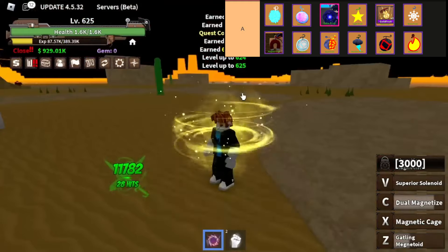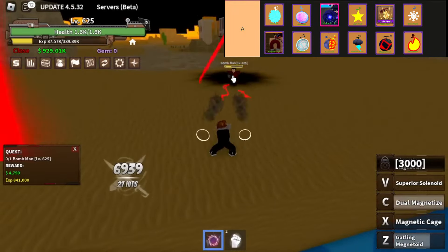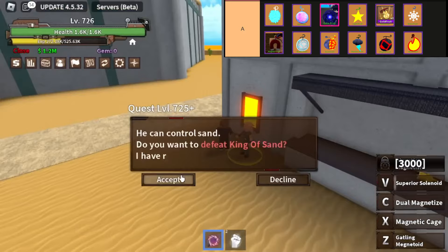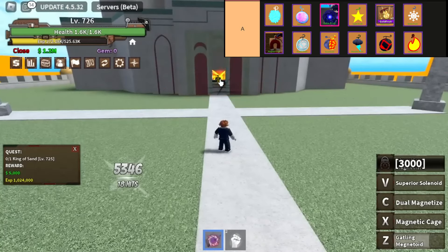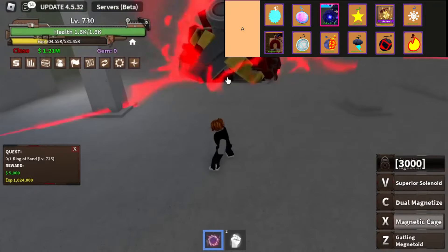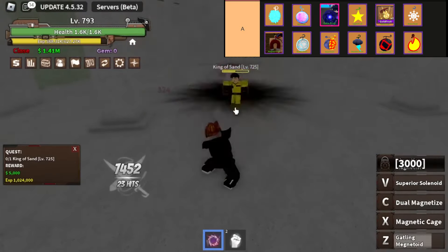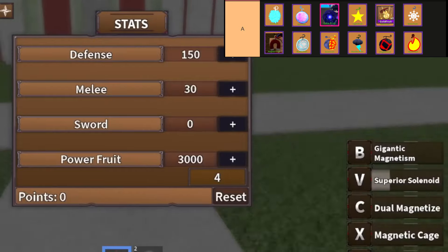Magma Magma Fruit, also known as Magu Magu no Mi, is a sought-after Logia-type Devil Fruit in King Legacy. Possessing the ability to transform the user into magma, it offers powerful close-range attacks like Magma Meteor, making it ideal for grinding and raids despite its sluggish movement. Flame Flame Fruit, also known as the Mara Mara no Mi, is another sought-after Logia-type. With abilities like turning the user's body into fire and granting flight, it's a powerful asset for experienced players, although its slow-moving attacks make it less effective against other players.